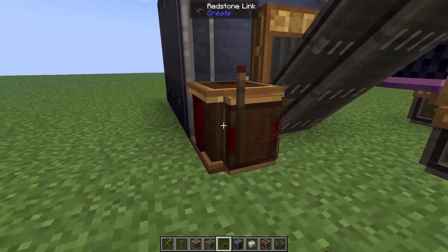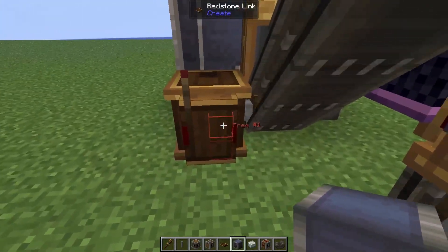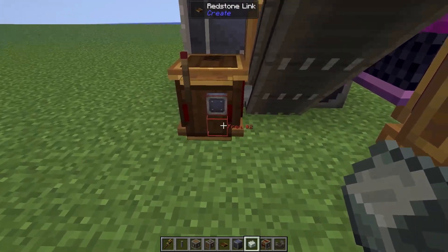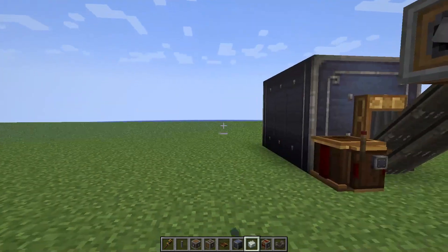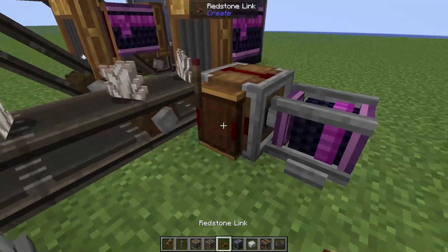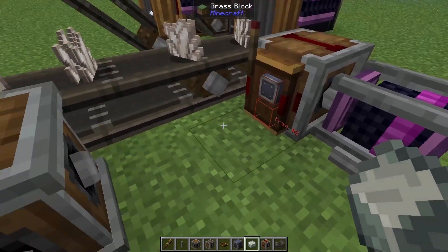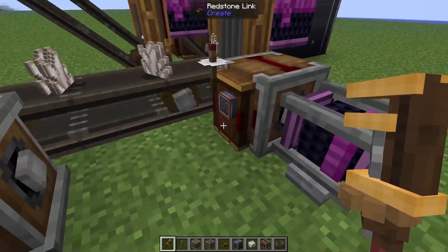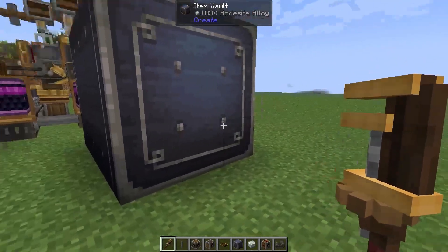Let's grab ourselves a redstone link — we're going to crouch and pop it onto our stockpile switch. I highly recommend that for all of your storage bits, your first filter slot should be an item vault, and then your second slot should be the item that is actually being stored — so for here we've got the Andesite Alloys as our second frequency. That way things are not going to get mixed up. Over here on our clutch we're going to do the same: redstone link on the side, item vault as frequency 1, Andesite Alloy as frequency 2. Take our wrench and right-click it — you'll get a little aerial on top, which means this is a receiver. So when the sender fires it's going to block the clutch and stop things from turning, and it'll only turn on again once we run out of Andesite Alloys.